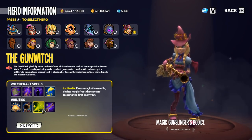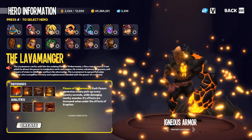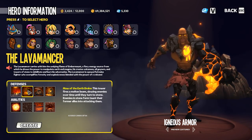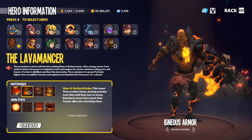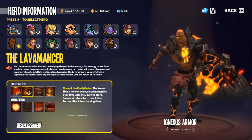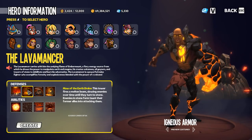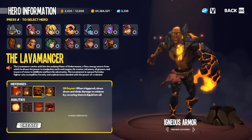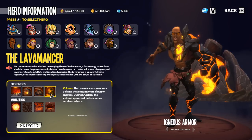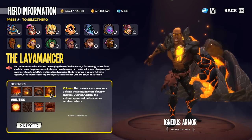Taking a look at the lavamancer, it's got a couple of big ones. The maul of the earth drake wall is crowd control — that beam slows an enemy, so that enemy is crowd controlled. Oil geyser oils enemies, which is another form of crowd control, and the volcano can be equipped to stun, which also crowd controls enemies.